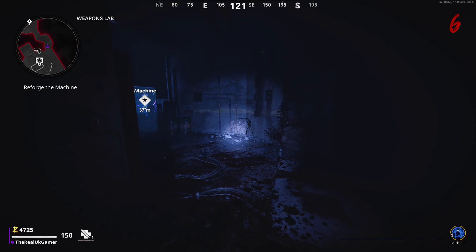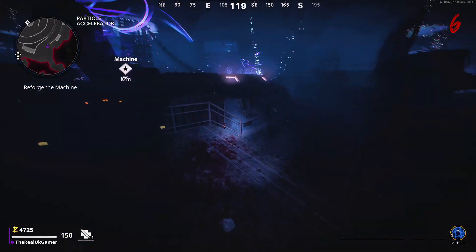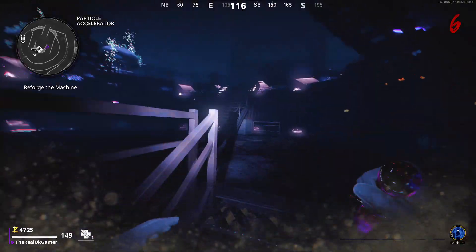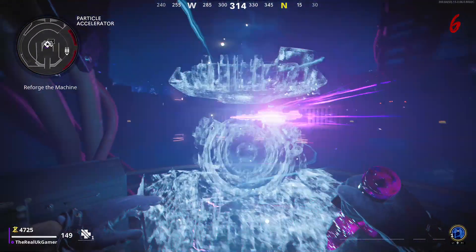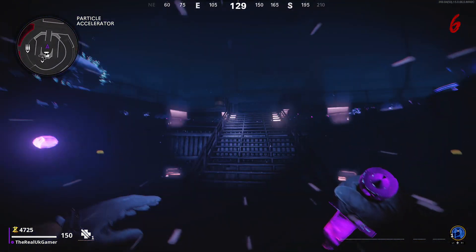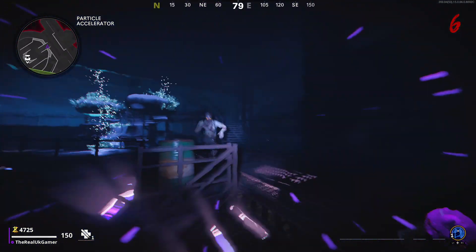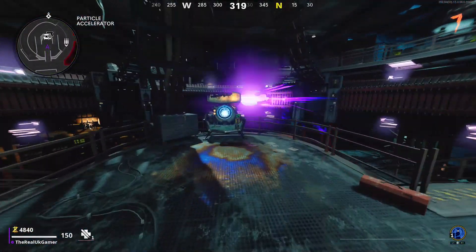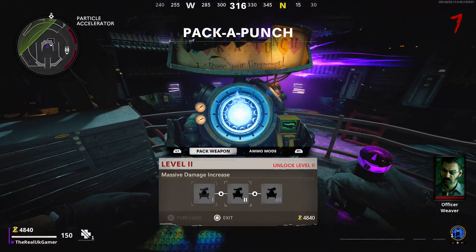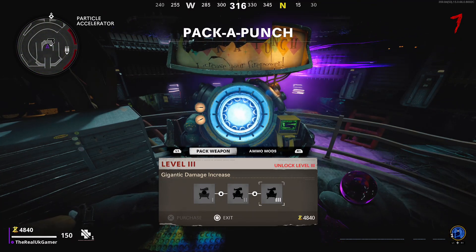Pack-A-Punch is the way you upgrade the damage of your weapons in zombies. Once you've unlocked the Pack-A-Punch machine — there'll be a prompt on screen showing you how to unlock it, and if not there's also a guide on my channel — you will then be able to Pack-A-Punch your weapon three times. This costs a lot of essence, so you're going to need to save up. The first Pack-A-Punch is 5,000 essence, the second is 15,000, and the third is 30,000.